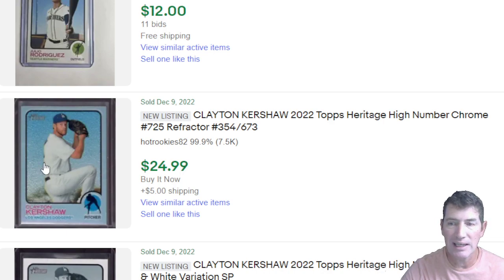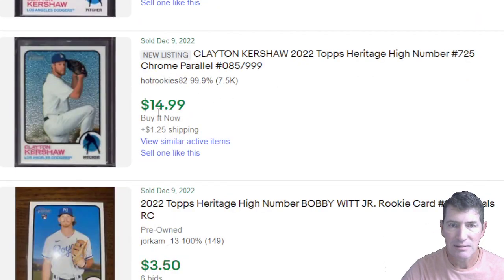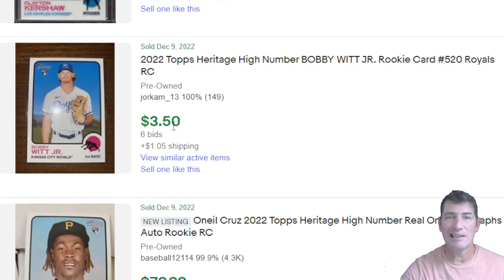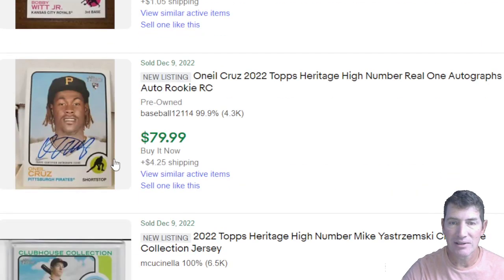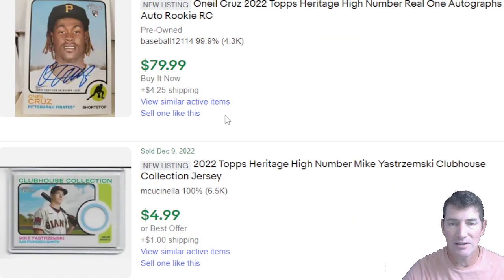Kershaw numbered 6/73 for $25 — wow, he got all his money's worth. It looks pretty centered up too and that does matter. That one was a black and white variation SP for $30. What am I missing on Clayton lately? He's good right. A base WIT for $3.50 plus $1.05 shipping. $80 for O'Neal Cruz on-card rookie auto — it's OC but still, $80 is not bad.